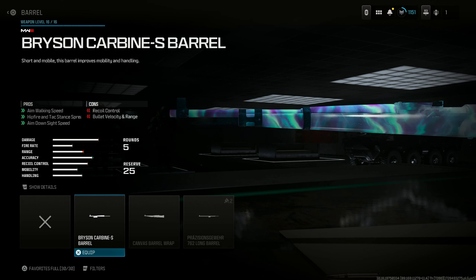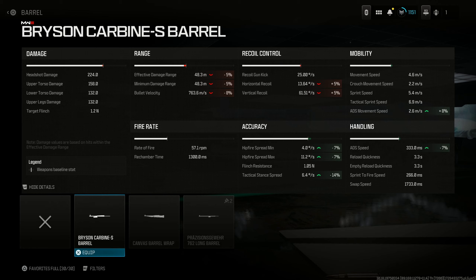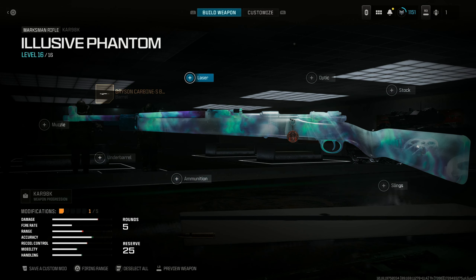For the best Kar98 class setup, start out with the barrel. You're going to want to use the Bryson Carbon S Barrel because this is going to improve your ADS speed by 7%, improve ADS movement speed, and overall improve accuracy.